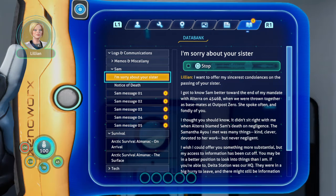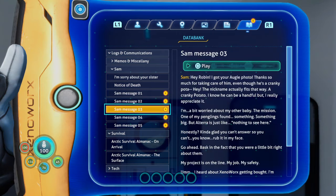What does Sam have to say? 'I want to offer my sincerest condolences on the passing of your sister. I got to know Sam better towards the end of my mandate with Altera on 4546B when we were thrown together as basemates at Outpost Zero. She spoke often and fondly of you. It didn't sit right with me when Altera blamed Sam's death on negligence — the Samantha I met was kind, clever, devoted to her work, but never negligent. My access to information has been cut off. Delta Station was our HQ — they were in a big hurry to leave and there might still be information there. It has a big radio tower, impossible to miss.' — Lillian Bench.